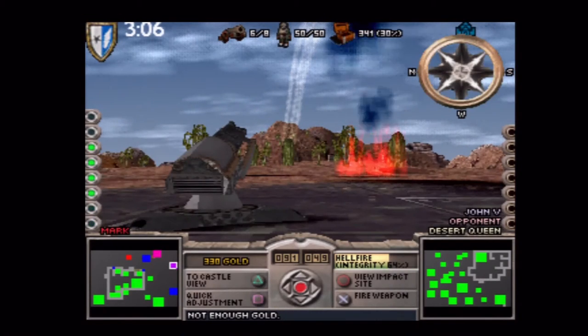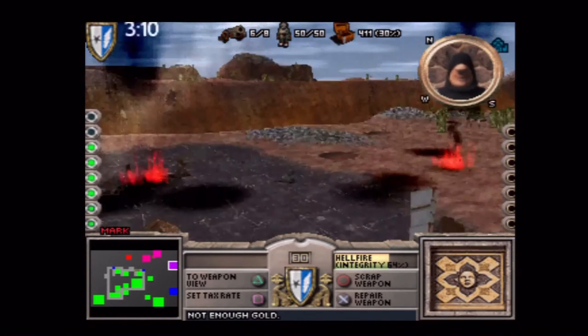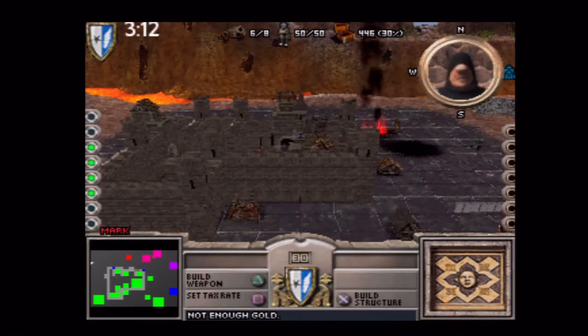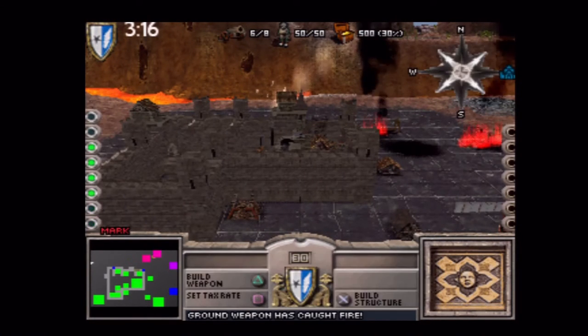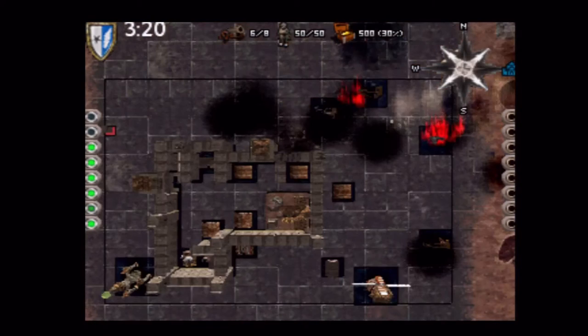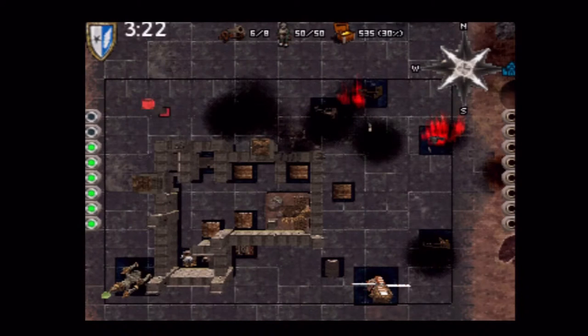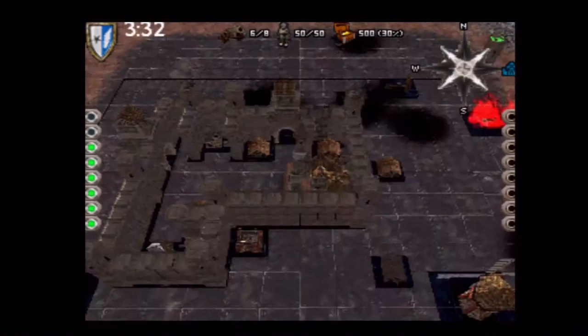It's happened again — I can't afford to fire my weapons. I should rather build a wall but I can't remember how to do that. Don't destroy it. Actually, I need to build a tower to build the walls. I'm not going to have enough money to do this.